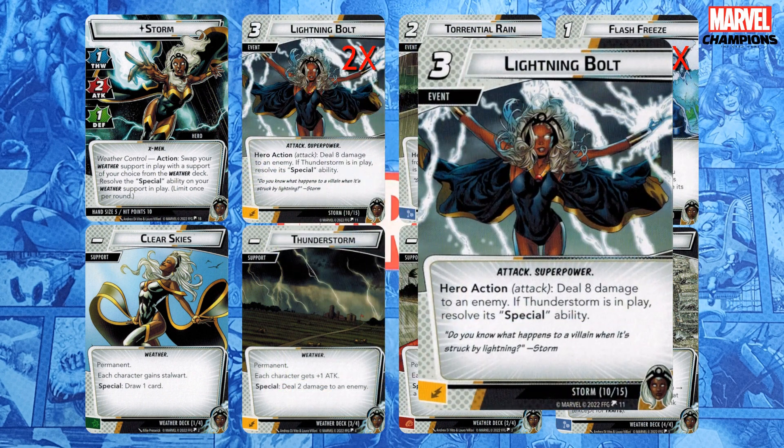Lightning Bolt is a three-cost attack superpower, and there are two copies of it. Deal eight damage to an enemy, plus two to any enemy if Thunderstorm is in play. So swap to Thunderstorm, which deals two damage, then play Lightning Bolt which deals eight plus two more for a total of twelve. Then attack with everyone because they all have plus one attack. Even if you're not in Thunderstorm, it's still three resources for eight damage, which is right where your signature attacks should be — but getting 50% more damage for no cost is super easy to pull off.